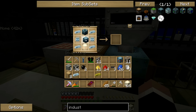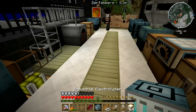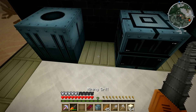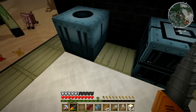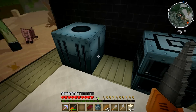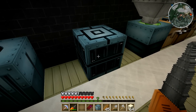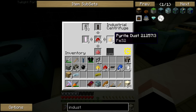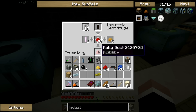Reactor heat vent — yes. Industrial electrolyzer. Another reactor heat vent. Let's put this baby here. Is it the same though? Check to make sure it's pulling 32EU. Well, it's the same as the other one — max EU/p in 128. No, that last one was 32. You sure? Yeah. That one pulls more.